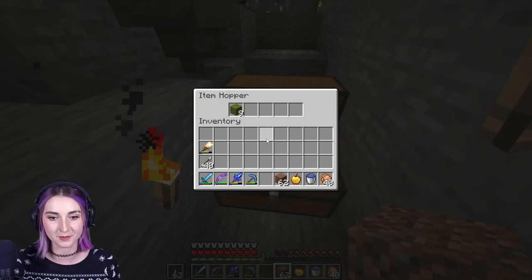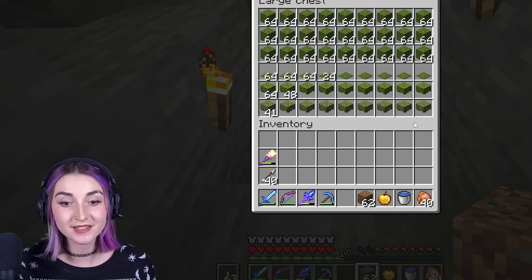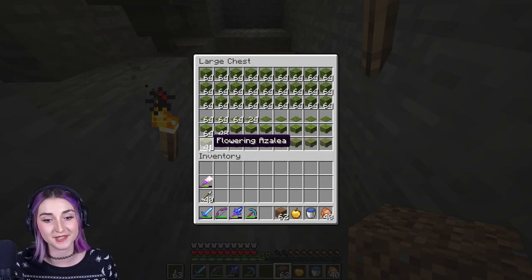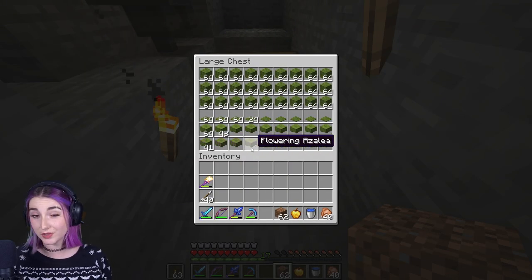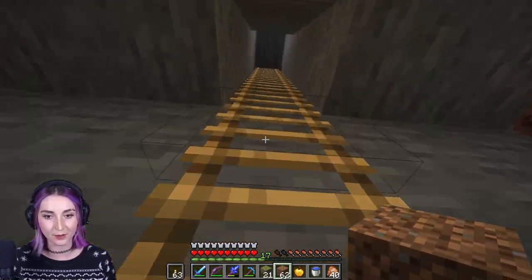Oh my gosh, you guys, we have so much moss. Look at this. This is absolutely ridiculous. We have azaleas and we have flowering azalea, which is what I am probably the most excited about. I love flowering azalea. So let's go put some up in our greenhouse.